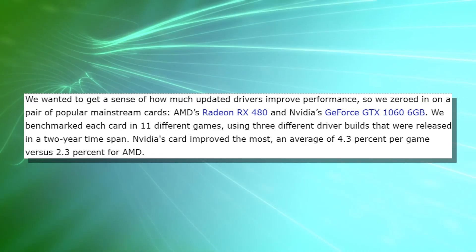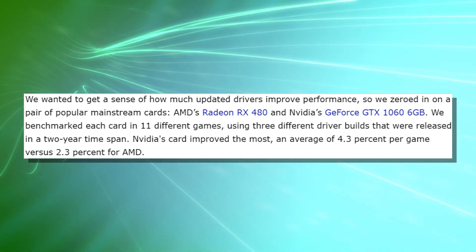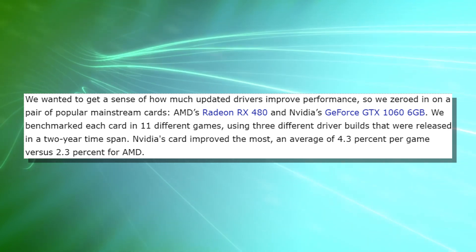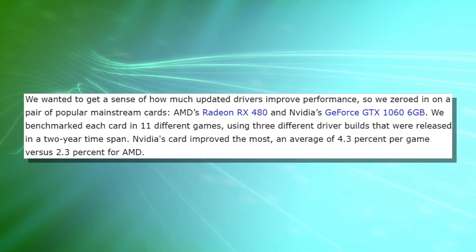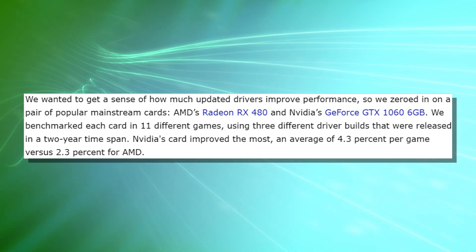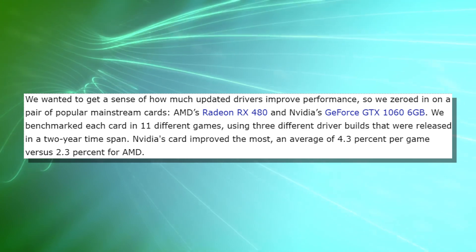What they found — which is where all the debate and anger is going to come in — is that NVIDIA has performed significantly better than AMD over the course of time since those two cards were released. This kind of flies in the face of the AMD 'fine wine' argument, because it looks like NVIDIA has seen better improvement than AMD. However, there are a few things I want to talk about.